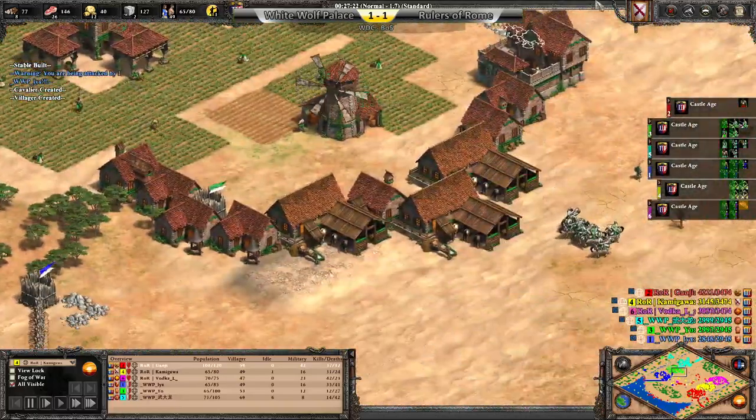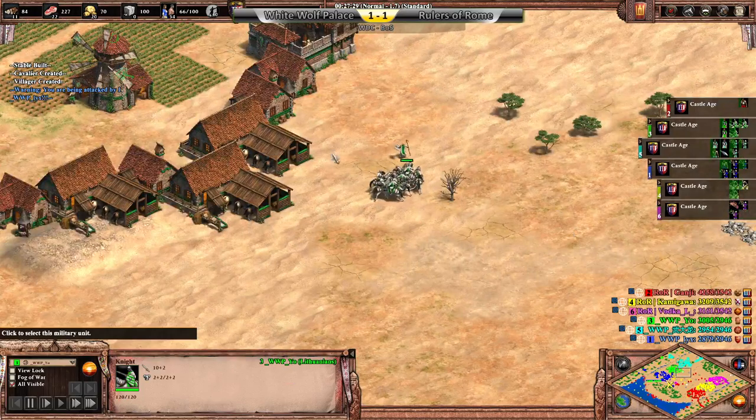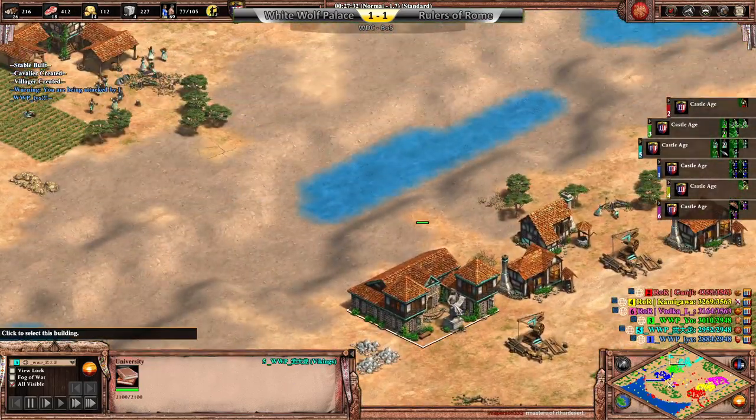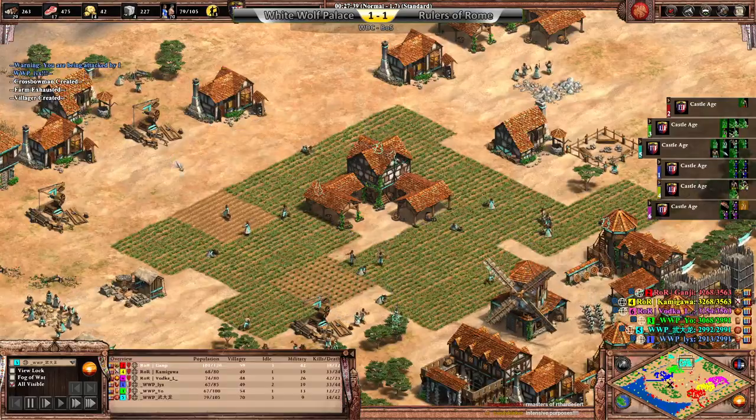Yo has one relic but that's it. VV meanwhile is on three TCs, so his eco is very strong, but he's still quite far away from Imperial Age.